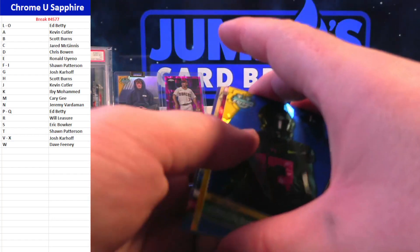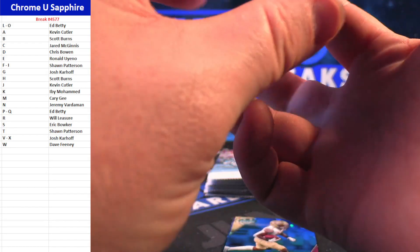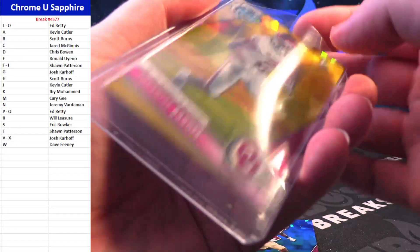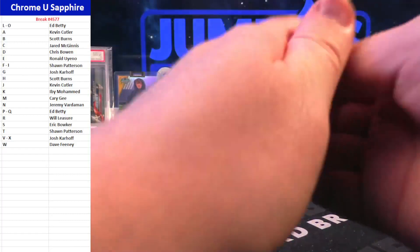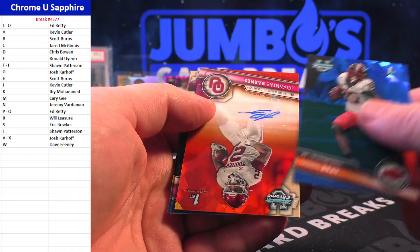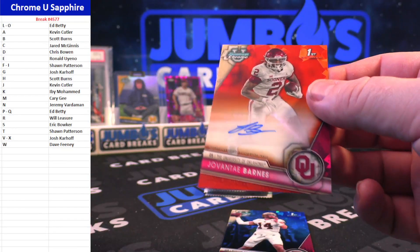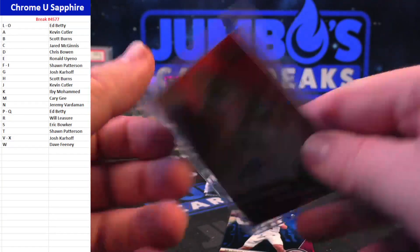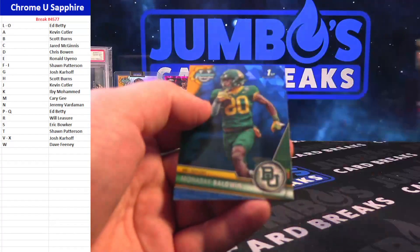Starting off with Jurion Dickey. We got next Javante Barnes, 52 out of 75 for the J spot — Kevin Cutler, there you go Kevin. We got Winston Wright and Cade Kolubnik. Jaden Bray. Javante Barnes again, this time ink, 22 out of 25. That is a sweet card — sorry, 21 out of 25.